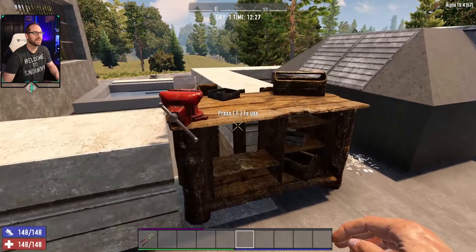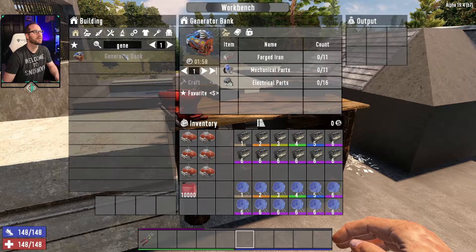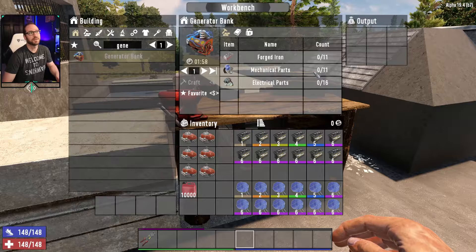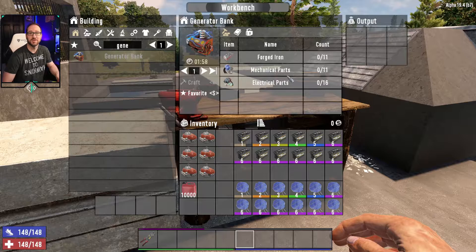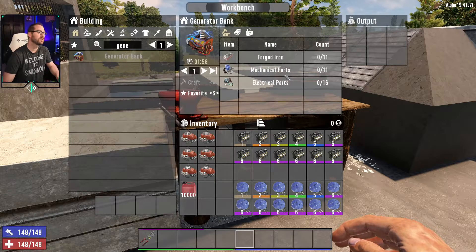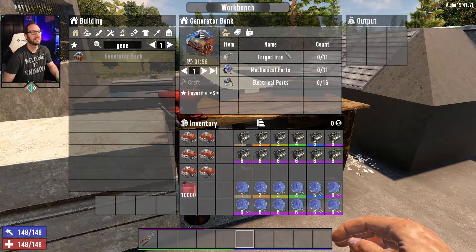Pretty easy to make this — you just have to go over to your workbench and look up generator bank here. It takes 11 forged iron, 11 mechanical parts, and then 16 electrical parts. Pretty straightforward, not hard to get. The electrical and mechanical parts you'll get from breaking down vehicles or air conditioning units or things that you find about. And then the forged iron can either be iron that you collected, dumped in your forge, and then recast back into forged iron to use.